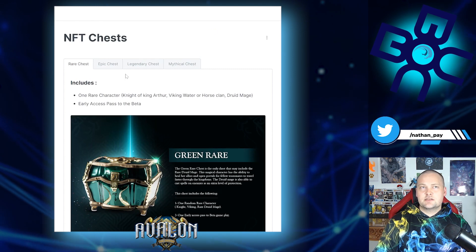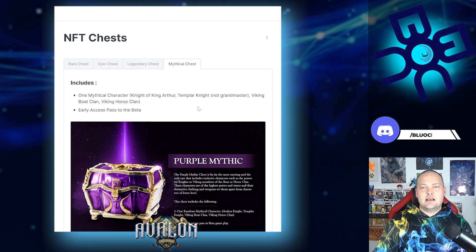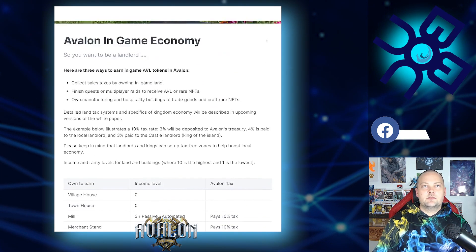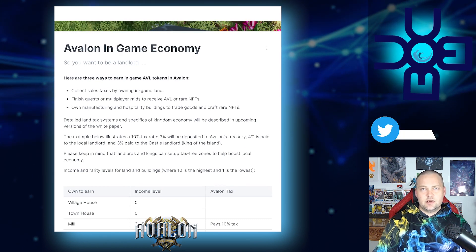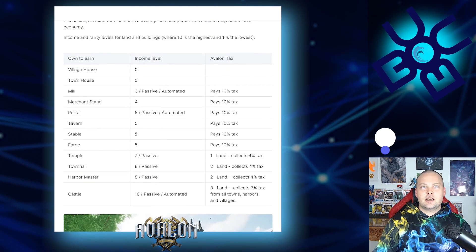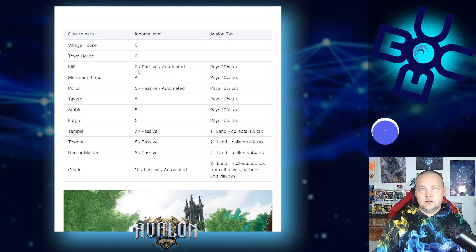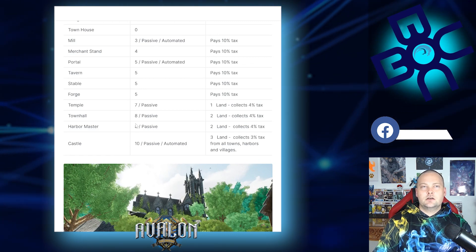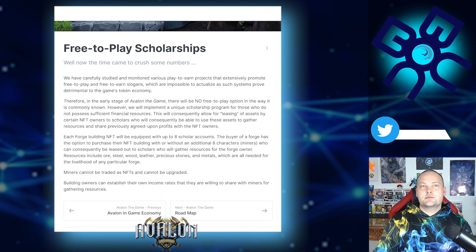There are rare, epic, legendary, and mythical chests — opening one gives you a random character plus early access to the beta. The three main ways to earn AVL in the game are: collecting sales tax by owning in-game land, finishing quests or multiplayer raids to receive AVL or rare NFTs, and owning manufacturing and hospitality buildings to trade goods and craft rare NFTs. Income levels scale from village homes at the bottom, through mills, portals, temples, and town halls, up to harbors and castles at the highest income level.